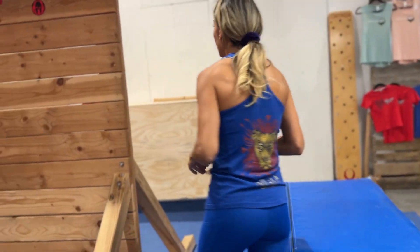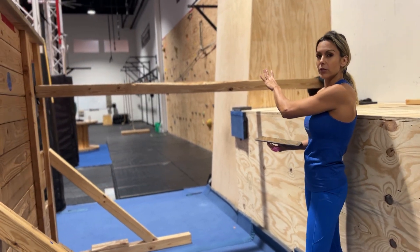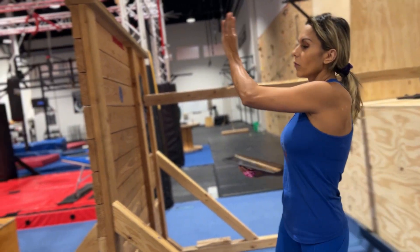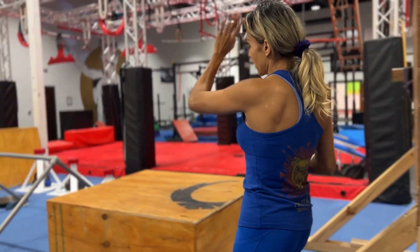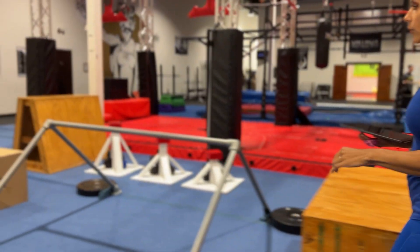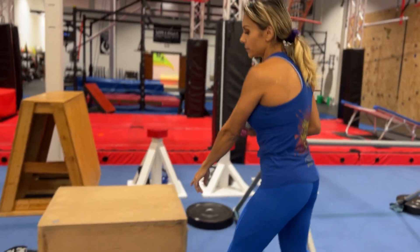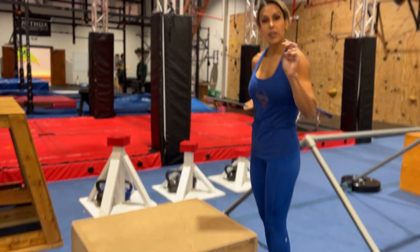We have Hardcore Parkour next. We will start with this balance beam. Once both feet are on the balance beam, it starts. You will go over the wall. You will jump onto this box, which will give you your first point. For the second point, you will have to balance across the railing — no hands allowed — onto this box here with both feet, to get your second point.